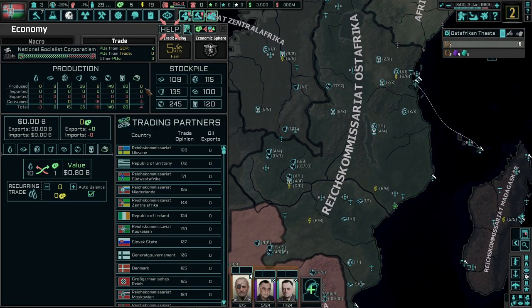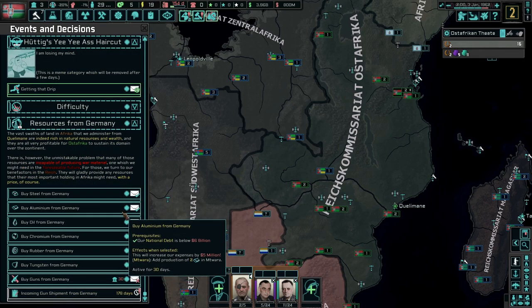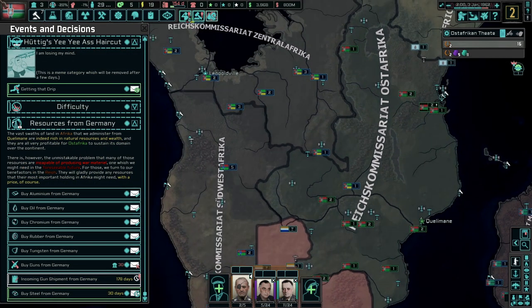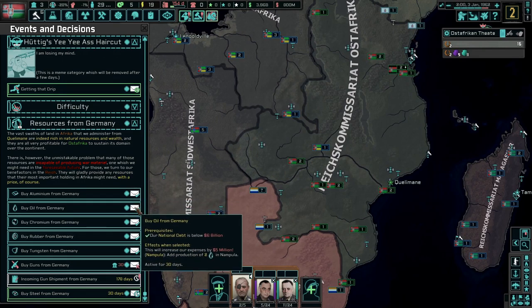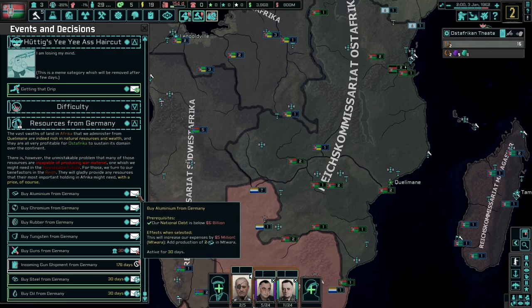Do we need anything? Honestly, not really, except for steel, uranium, consumer goods, steel and oil. So for now, how about we grab some steel? It's plain and simple. We just keep buying stuff. It adds 5 billion to the debt.